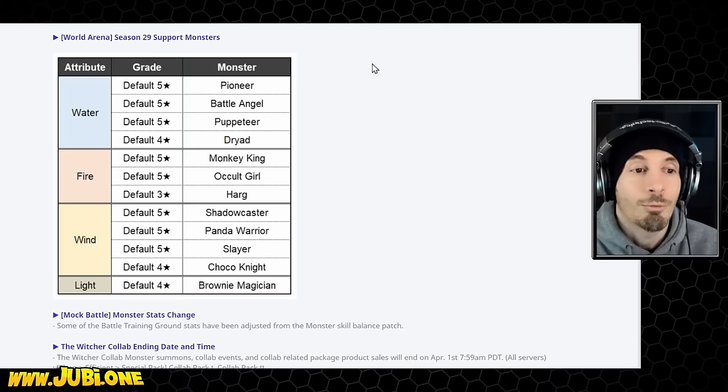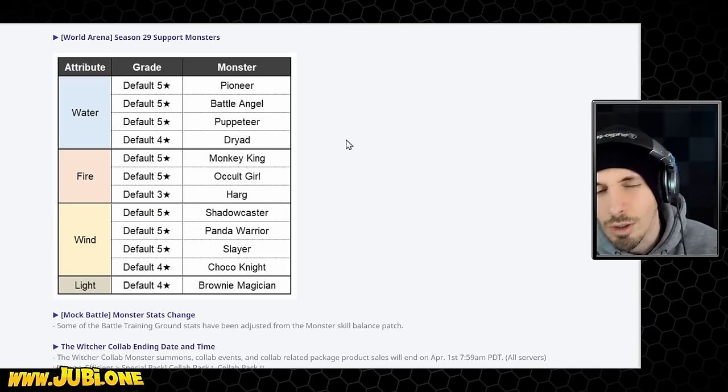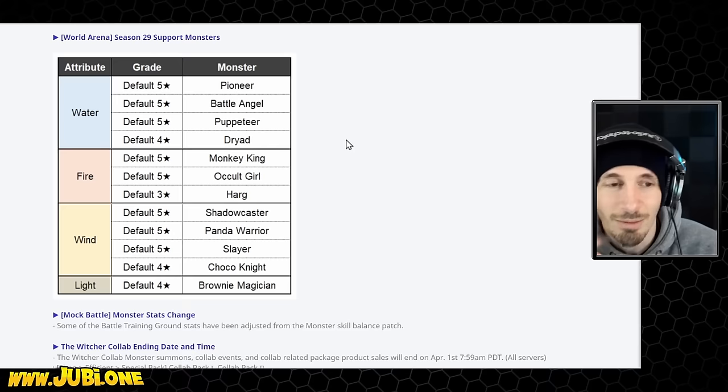The support monsters include: Water Pioneer, Water Battle Angel, Water Puppeteer, Water Dryad. Most of these are not going to be usable aside from very low level, because of speed requirements. It's going to be hard to use these without the speed requirements they need.